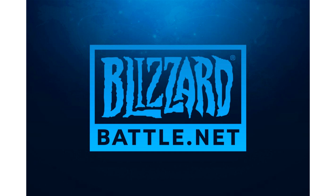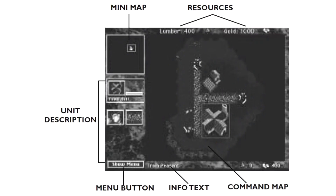Show Menu: this button calls up the Warcraft Options menu bar at the top of the screen. Issuing orders to units: you can give commands to your units at any time. All of your units share common commands, but some have specific abilities. Move orders the selected unit to move to a location; they will ignore any enemies they may encounter along the way.